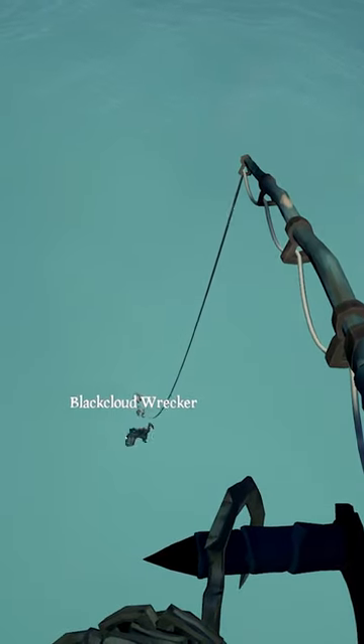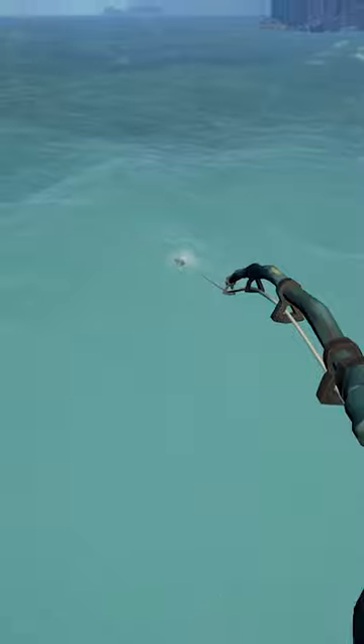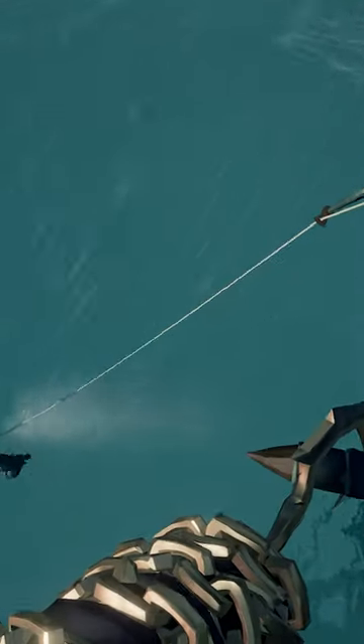For those of you who know this fish, you probably get why I hate these little guys. Black Cloud Wreckers can only be found at shipwrecks in a storm. So yeah, it's a huge game of sailing around and praying the storm passes over your shipwreck.